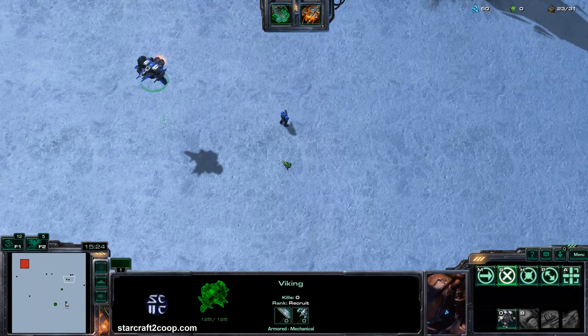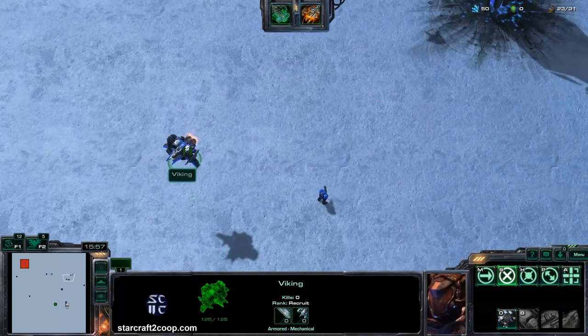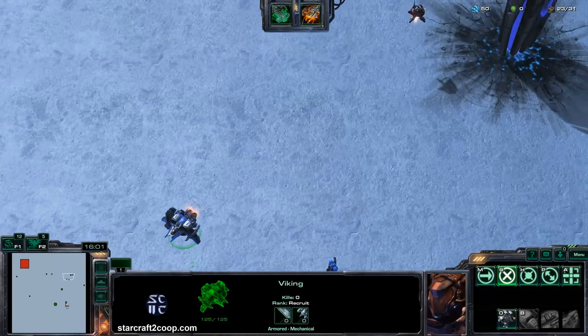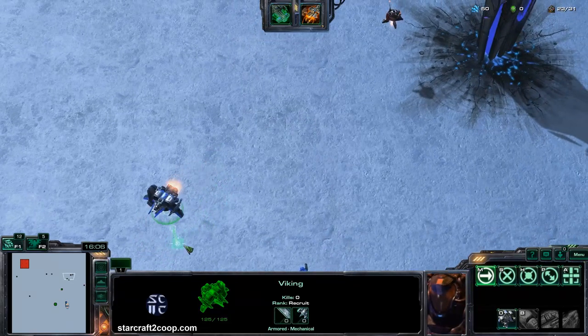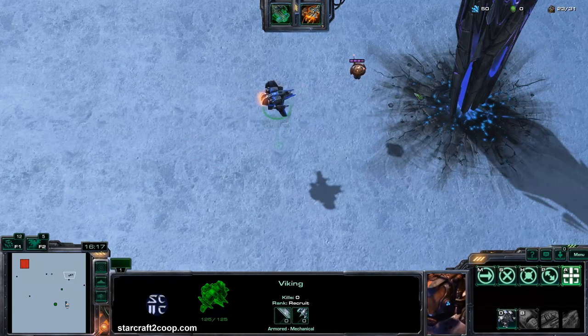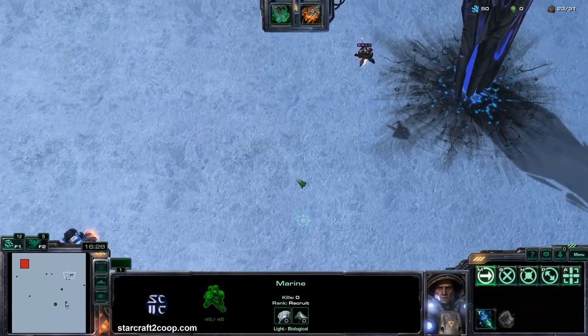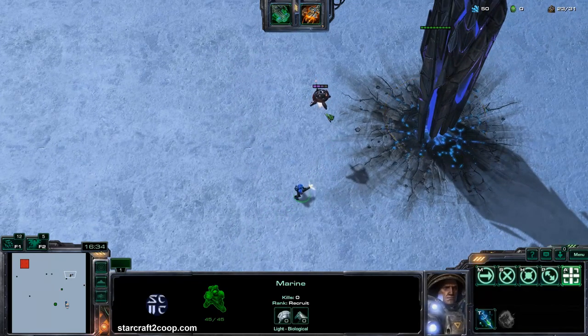Another useful tip regarding Hitscan versus projectile attacks involves certain mutators like the Missile Command mutator. At a certain point, missiles fired toward your base — usually nukes — will come with point defense missiles or point defense drones. If you try to take out a nuke using a projectile-firing unit that can hit air units, the point defense missile can actually shoot those projectiles down. As you can see, the Viking's missiles are just getting shot down by the point defense. But if you use a unit with a Hitscan attack, you can deal damage to the nuke without the point defense missile shooting it down.